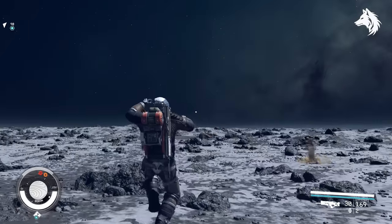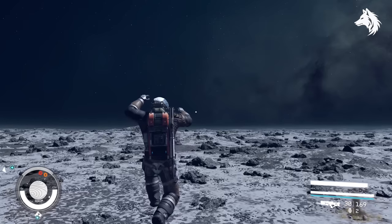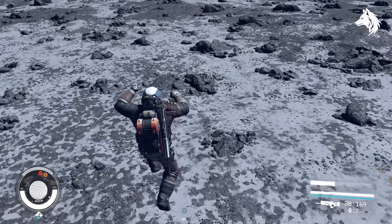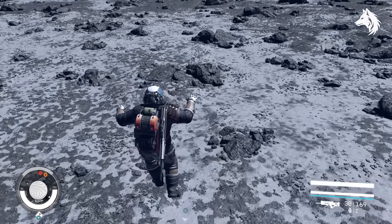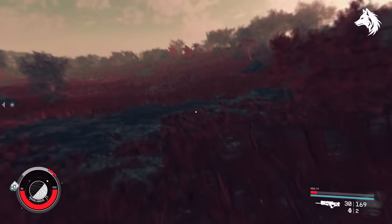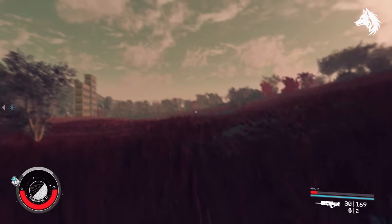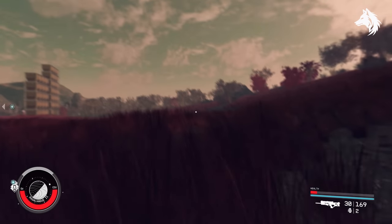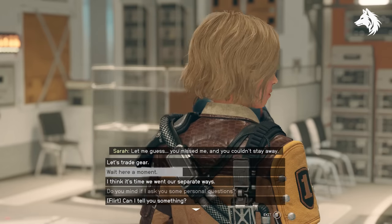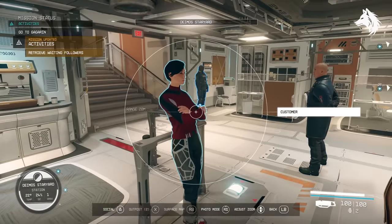You can fall from greater heights when you're on lower gravity planets. If you're over encumbered and you sprint you'll eventually start to lose health, but it won't drop below 5%. Companions only disagree with your actions if they witness them — if you plan to murder someone, ask your companion to wait while you do it out of sight.